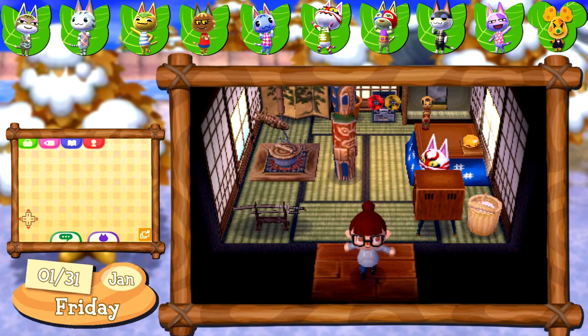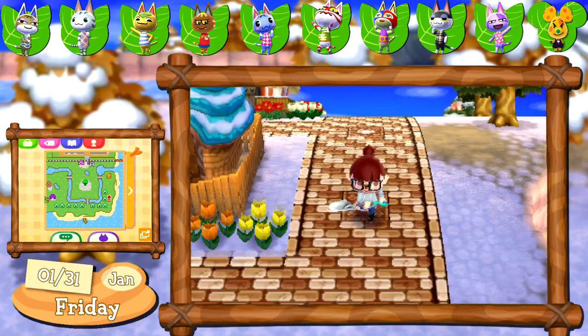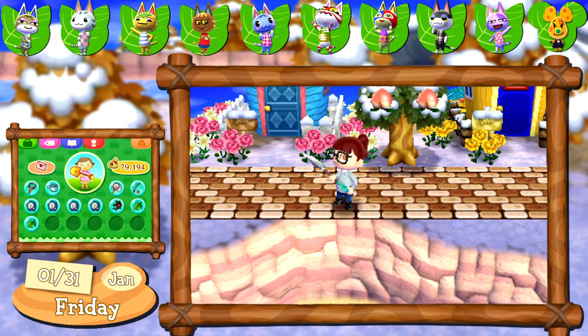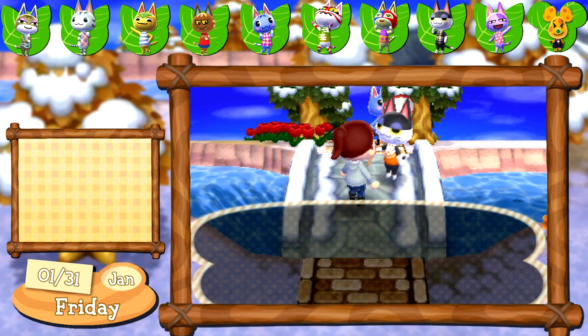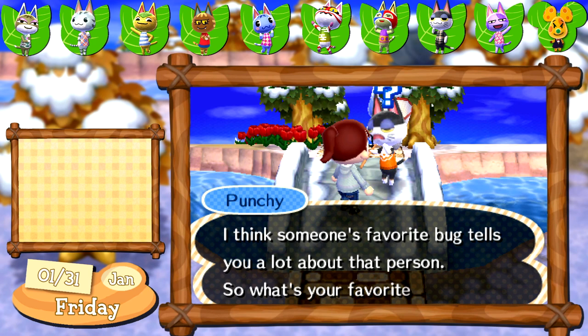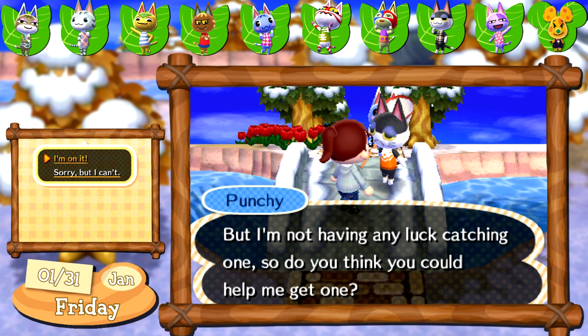Okay I want to go see if we can find our other villagers — we really need to give them a little bit more love, a little bit more TLC. Did I have a place for black lilies just yet? I don't think I did. Oh hi buddy — I got Punchy up here. I think someone's favorite bug tells you a lot about that person — what's your favorite bug? I'm totally obsessed with the pill bug right now, it's so cool, but I'm not having any luck catching one. So do you think you could help me get one? Oh okay yes I'll do it. This is the issue with having cute villagers — you can't say no.